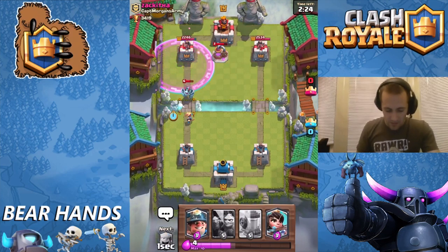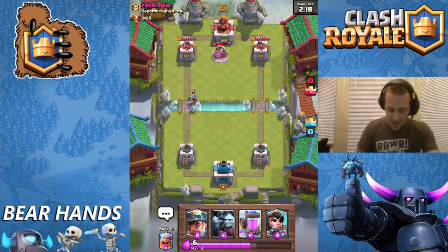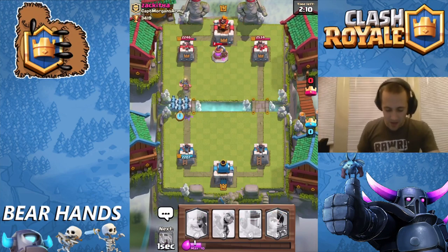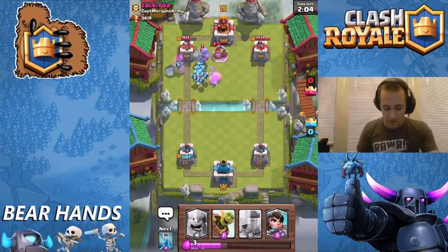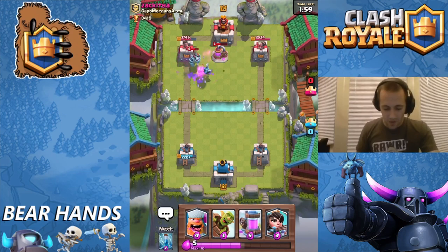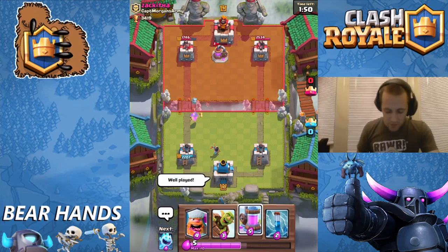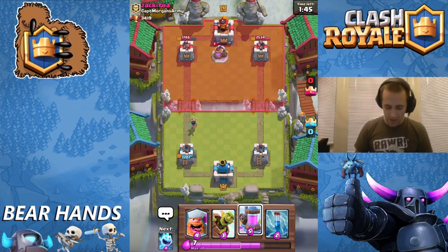I'm going to go ahead and freeze this dude — I can't believe he hit that, are you serious? He oops-ed me. Well he's zapped, so let's go ahead and just rush with the Minion Horde. Oh — that Wizard is tight! Well, that Minion Horde did work, I'm not going to lie. Well played, good game.